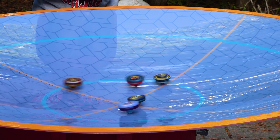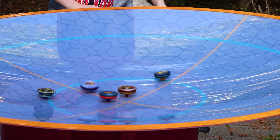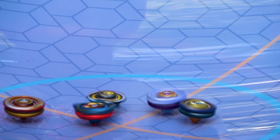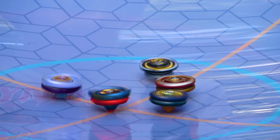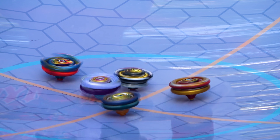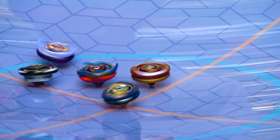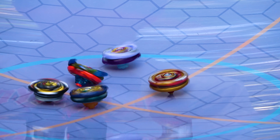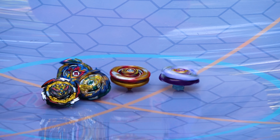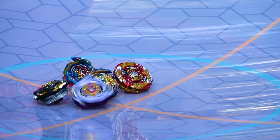Our first matchup right now — big hits all around. They're all clashing. Dynamite's doing decently well right now; the other bays are kind of losing a lot of stamina. The stamina's are holding out between World and Rage. And Rage Longinus takes it.